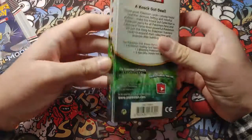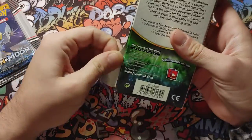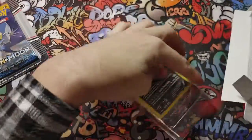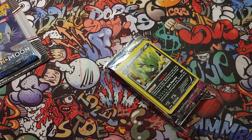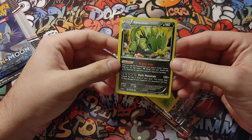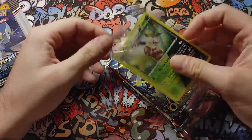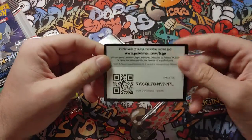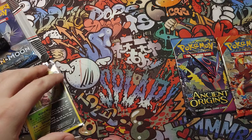Alright, never opened these before — let's see what these are. Knockout collection Tyranitar. Let's see what we get out of this one. We do get a Tyranitar holographic — nice, you can barely see it but it is holographic. We have a Shiftry, Ancient Origins, Primal Clash, and here's a promo for you guys. We got a coin too.